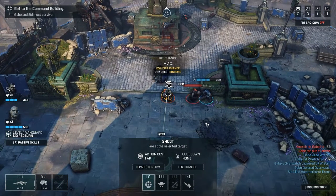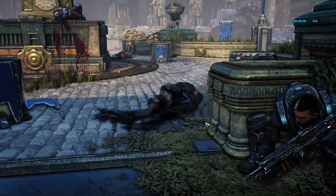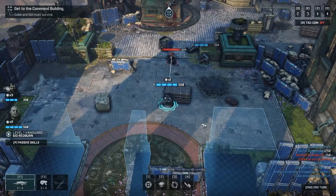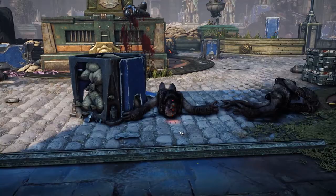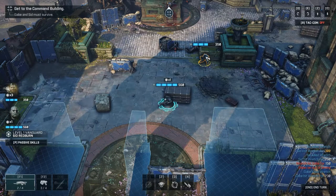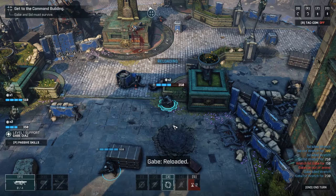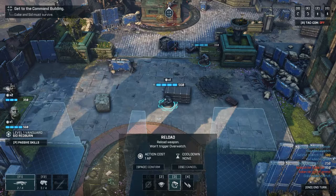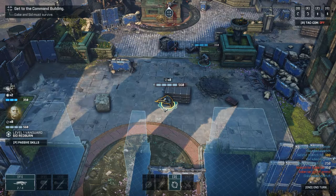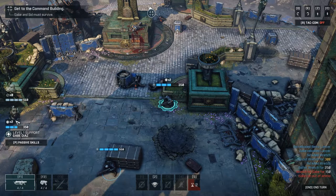Tab cycles between characters - straightforward. I should reload. When you reload it reloads all of your gear, not just the weapon you have selected - that's nice. I can kind of just pick whoever I want to control.